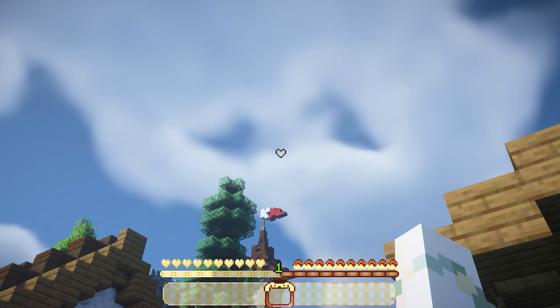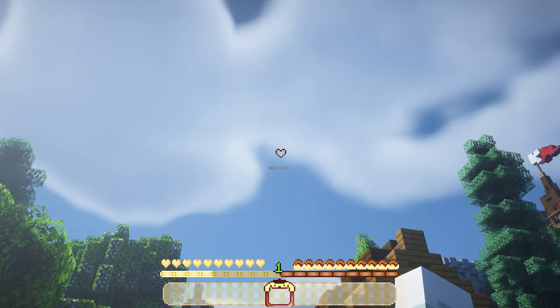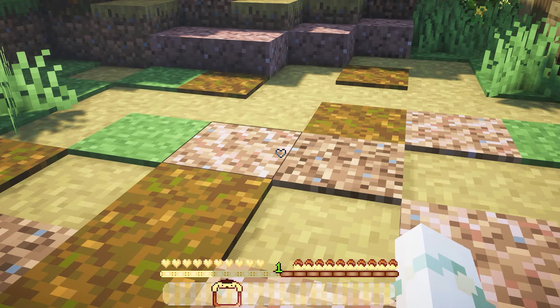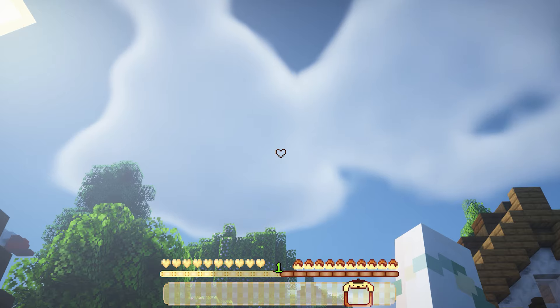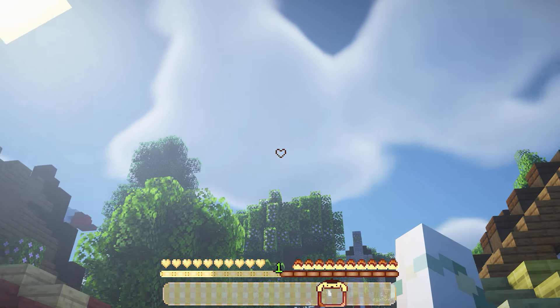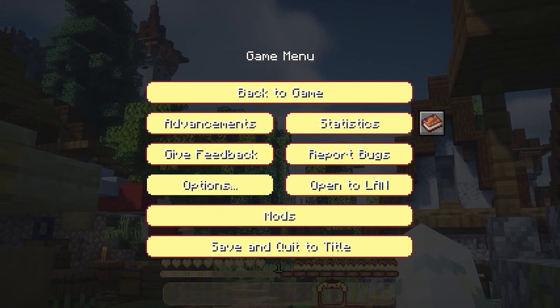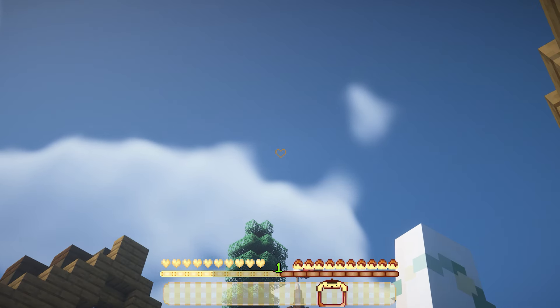This next resource pack is called Pom Pom Purin Hot Bar GUI. It adds a cute little heart for the crosshair and a little pom pom on the hotbar selector. It adds little flan puddings and little yellow hearts, and on the options screen everything is yellow. This is a cute resource pack if you love Sanrio and Pom Pom Purin.